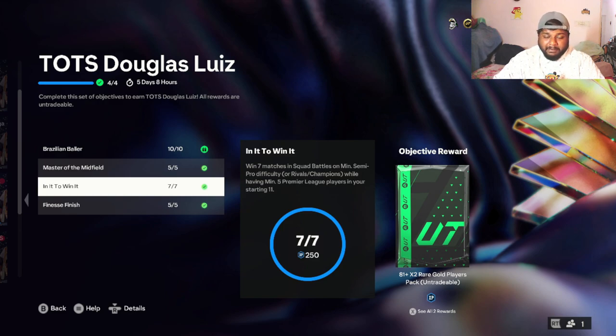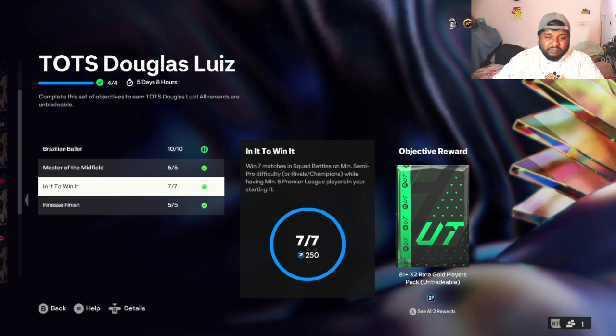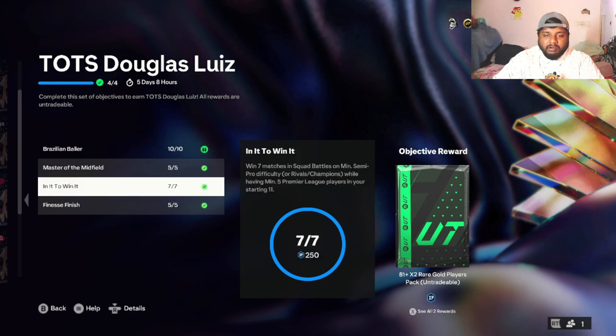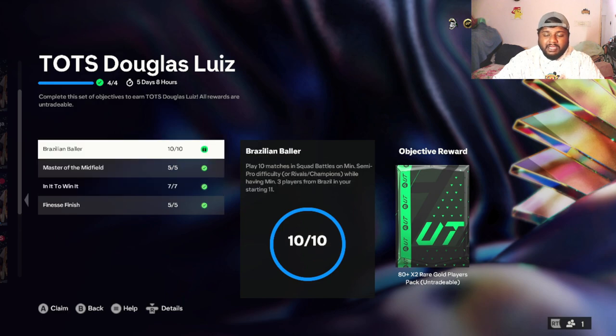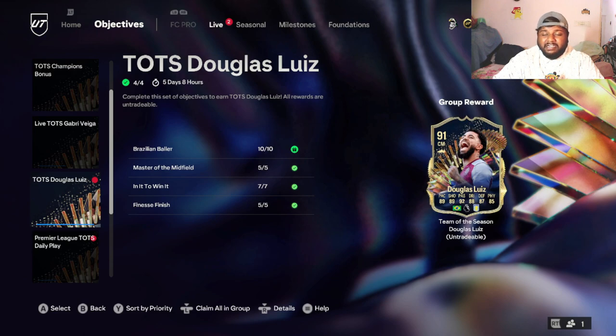This was easy to finish actually - most of my players are from La Liga or Premier League so I don't have to worry much about it. And you have to score five goals with a finesse shot, which is also very easy - you can just do that in one Squad Battle itself. I think the most time-consuming one is going to be the Brazilian Baller, and you need seven wins and ten games, so it'll take some time. But yeah, you finish all that and you'll get this beautiful 91-rated center midfielder Douglas Lewis.